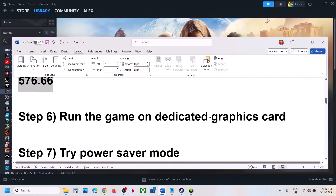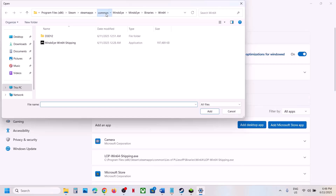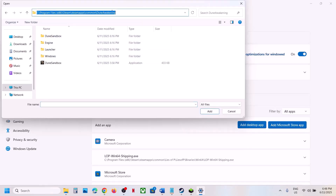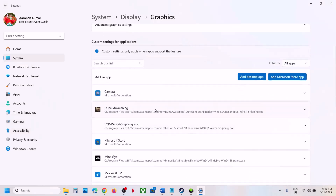The next step is to run the game on the dedicated graphics card. Type 'Graphics Settings' in the Windows search box, go to Graphics Settings, click Add Desktop App, and go to the game installation folder. Navigate to Dune, Binaries, Win64, select the exe file, and click Add.